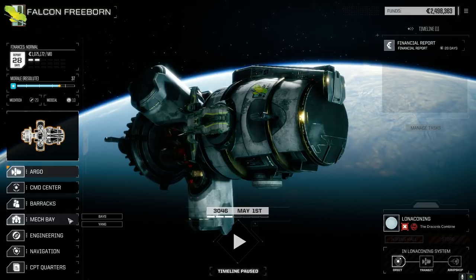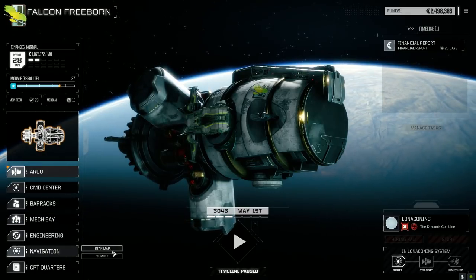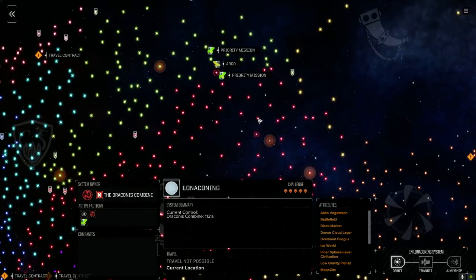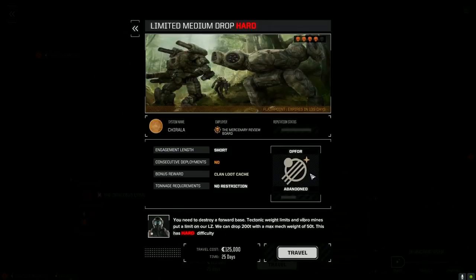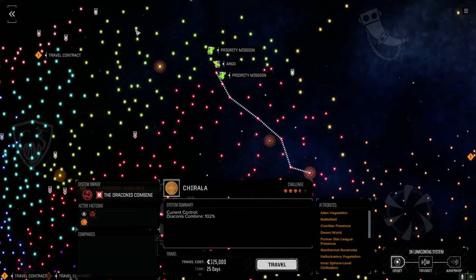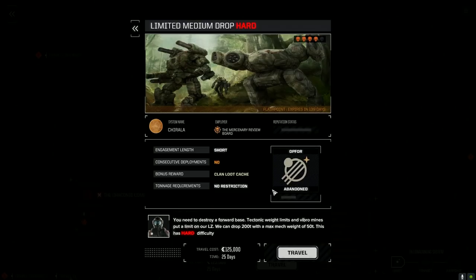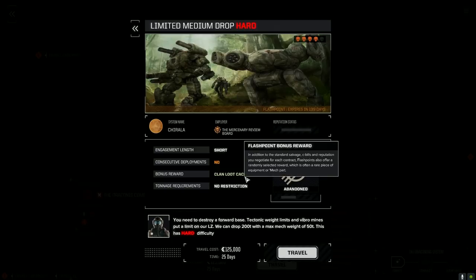Last episode we did a major overhaul of our mechs, which we'll have a look at in a second. We're going to the star map real quick. We were sort of here somewhere - we had a flashpoint that we did. Looks like another one is generated over here. What's this one? Short, no consecutive deployments, four skulls, clan loot cache. Against the Abandoned Worlds, for the Mercenary Review Board.